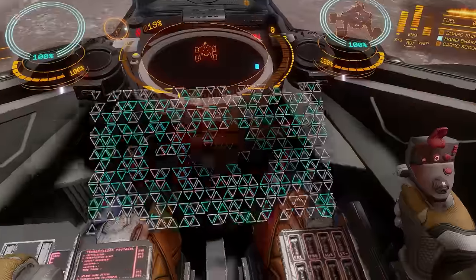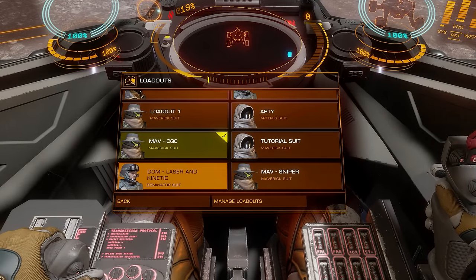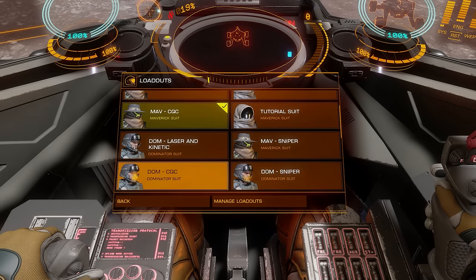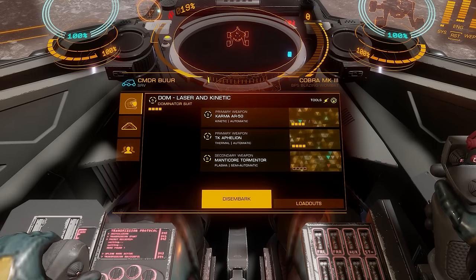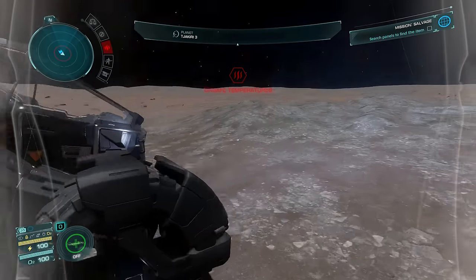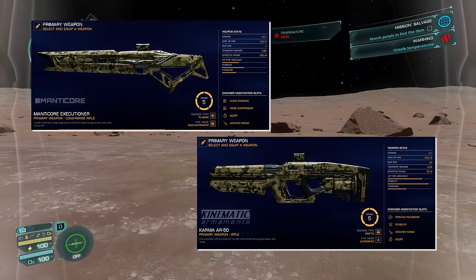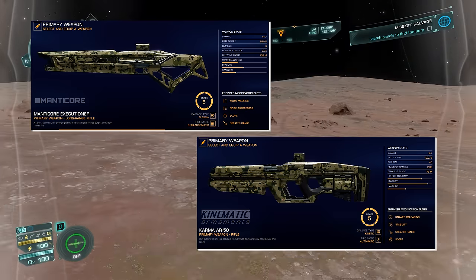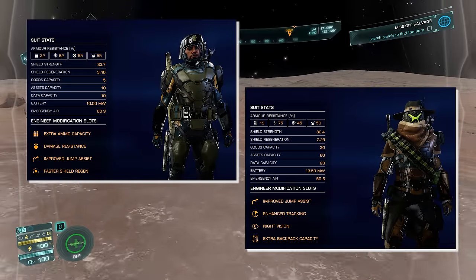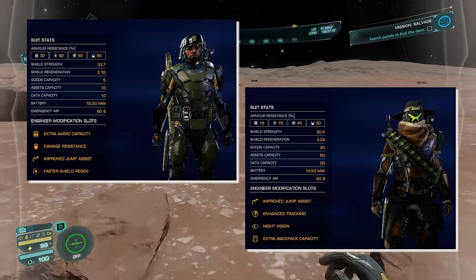They've calmed down a bit now, the incoming fire has stopped. I've got a number of different suits for different tasks, some more subtle than others. This particular situation definitely doesn't require anything terribly subtle. So I've gone with a Dominator with Long Range Kinetic and Laser Fire — both fully engineered. I'll put the builds up on screen so you can have a look.